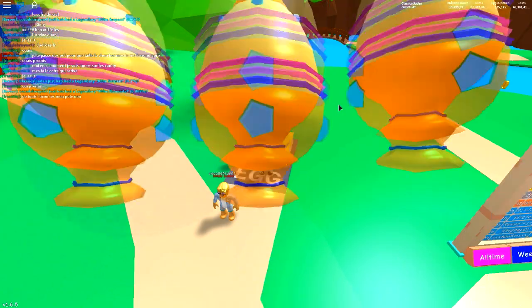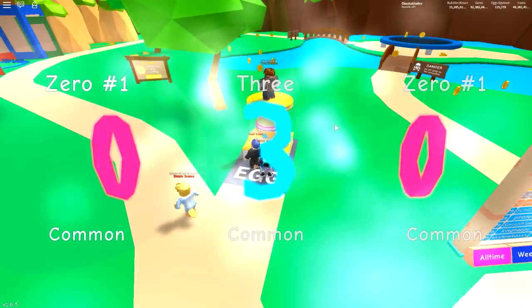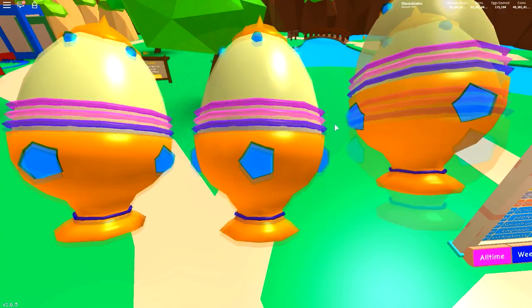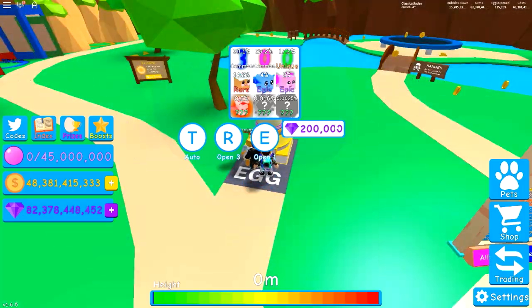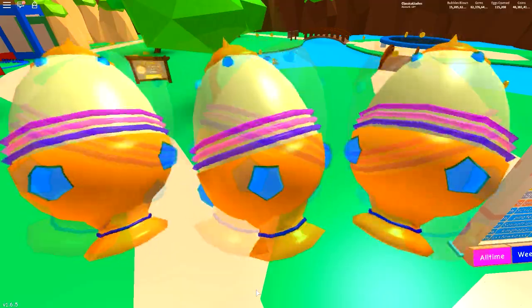Somebody already hatched the elemental — that's really lucky because that's as rare as the Dominus Hydra or the Demonic Hydra. Cue the time lapse. We finally got the Party Angel — it's pink and it's pretty, I love it! I wonder if the shiny version would be blue... actually it would be green, so never mind. And we just got 300 — that was so cute!